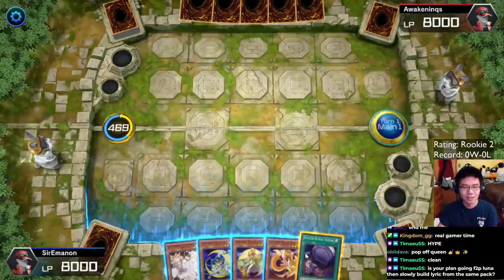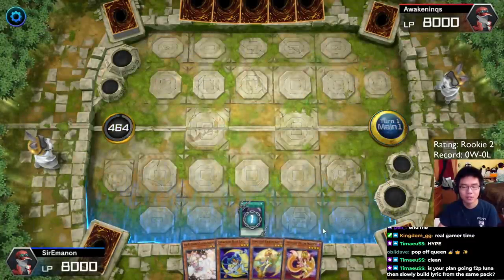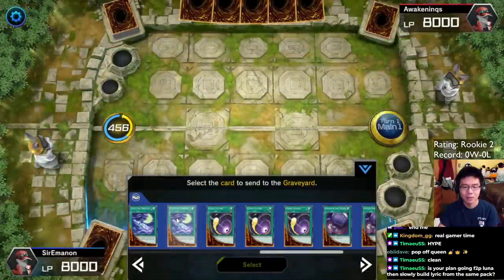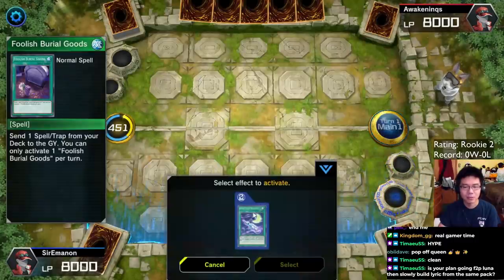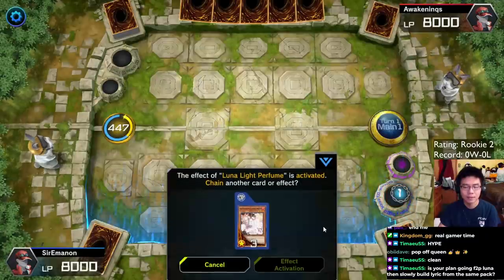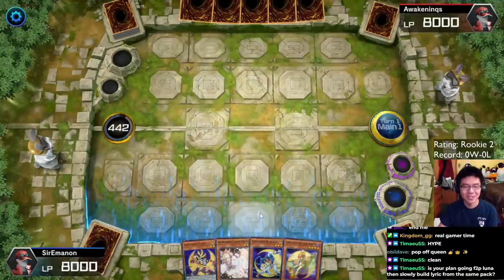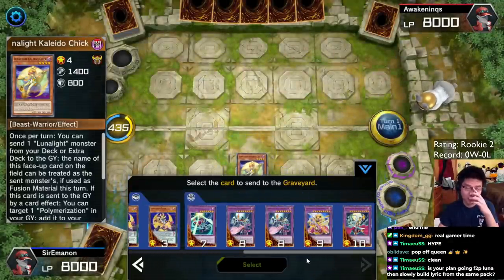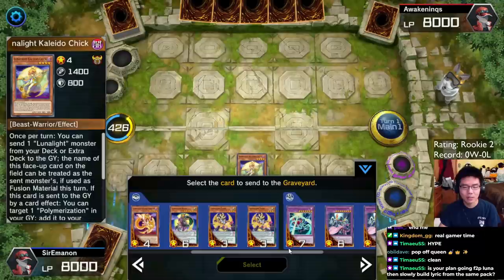This hand's good. Question is, what do we do with it? We're going to activate Foolish Burial Goods — I want to check for Ash. Okay, they don't have it. So we're going to send a copy of Lunalite Perfume to the grave, then activate the effect of Perfume in grave, and discard the Martin. Then we're going to search for a copy of Tiger. We'll Normal Summon Collider Chick and activate her effect — we already have Martin in grave, so we can set up her fusion plays next turn. We don't have Tiger King unfortunately, because Tiger King lets us set Tenki from deck, then Tenki adds Black Sheep, then adds Wolf — that's how we'd normally want to do this, but this is still fine.